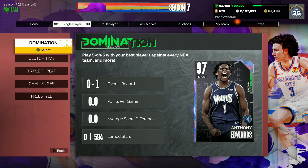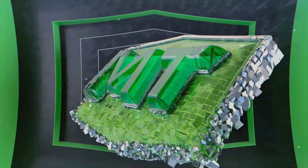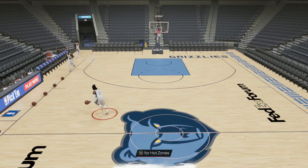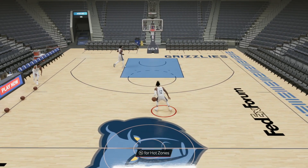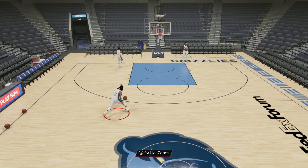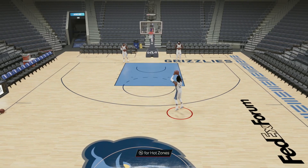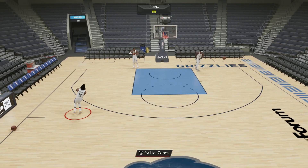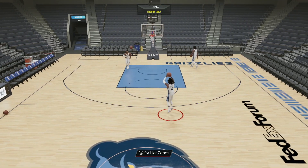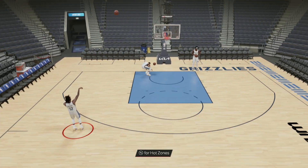I do think Ja is going to be a really fun point guard to use because he's going to be super athletic and great offensively. Testing his dribble sixes first — he's still going to have that Ja Morant size-up, which is decent, and he's got the John Wall escape. Looking at his jump shot, it's a quick release, definitely a fast jump shot, but he should be able to green fairly consistently.